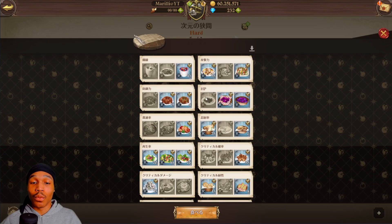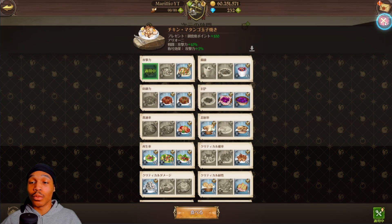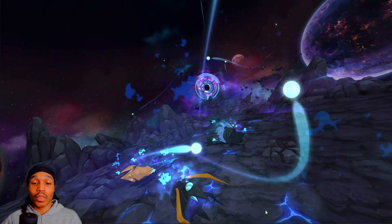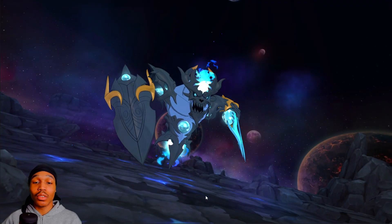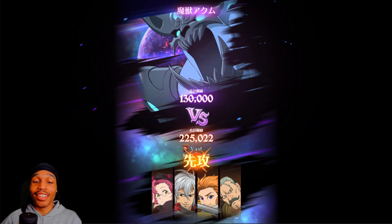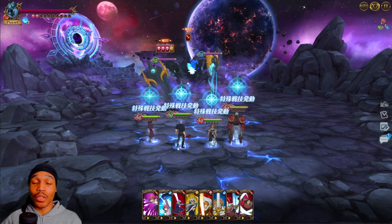You also want to use attack food, or you can use HP food. It might be different for JP or global because of CC. I don't have the four-main box HP boost or super awakening yet. Also, quick note — I'll be saying people's names wrong sometimes, like my girl Meliodas Skula — her name is Melaskula, but yeah. Anyway, you just throw away cards right here.